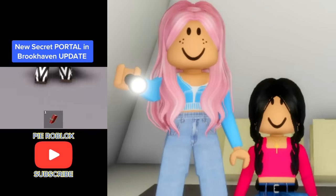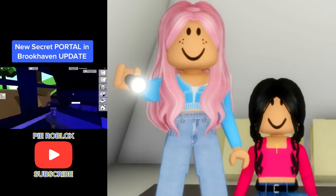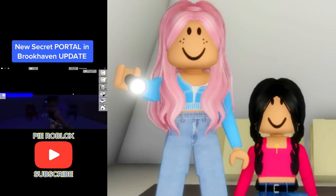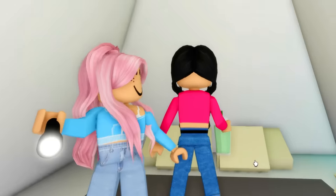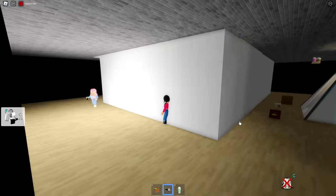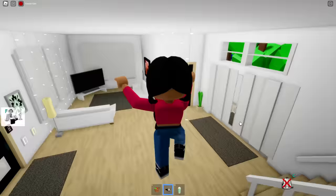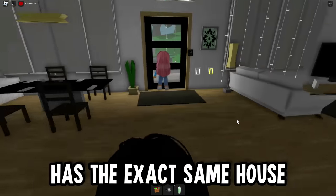New secret portal in the Brookhaven update — she's showing that she has the red book, then she's getting the Halloween house. She went downstairs to the room and look what happens when she took out the book and sat on this chair. Oh my gosh, what was that? I think that was a new activation code. How do we get out of here? I found this spot — jump through right there. I think we need to go get the other house. I think our neighbor has the exact same house.